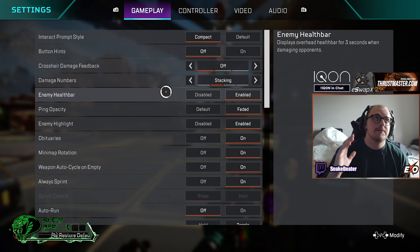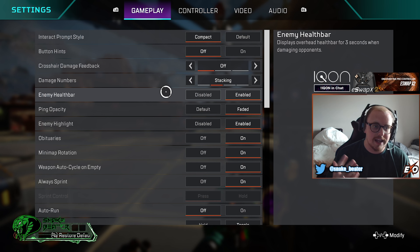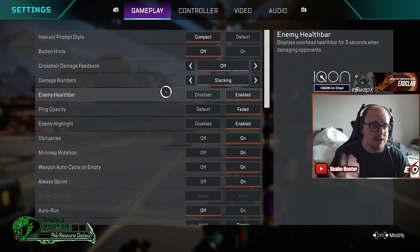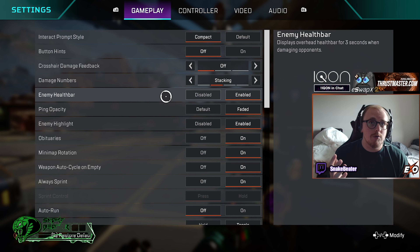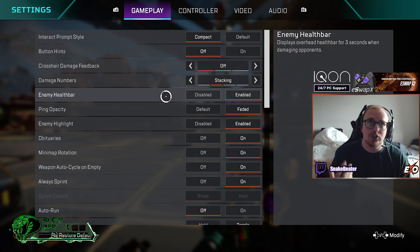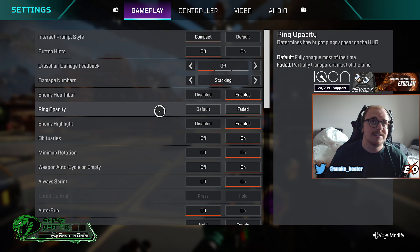If you don't use the enemy health bar you definitely want to keep damage numbers on stacking. Next up, the enemy health bar — I wouldn't turn this off because you're putting yourself at a disadvantage. I personally think it makes the game a little too easy, and it puts people at a disadvantage if they have no white meds. But it's really helpful in a three-man fight — you can see how much health is left and know which person to shoot. So definitely have this enabled.